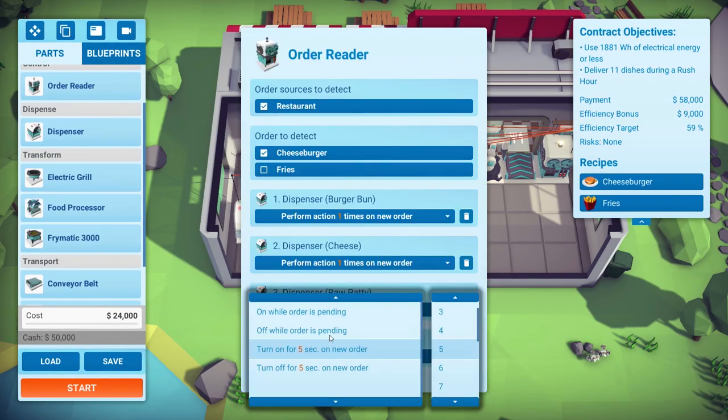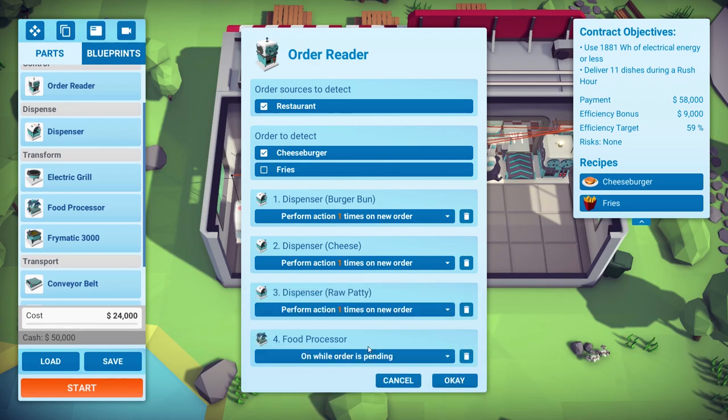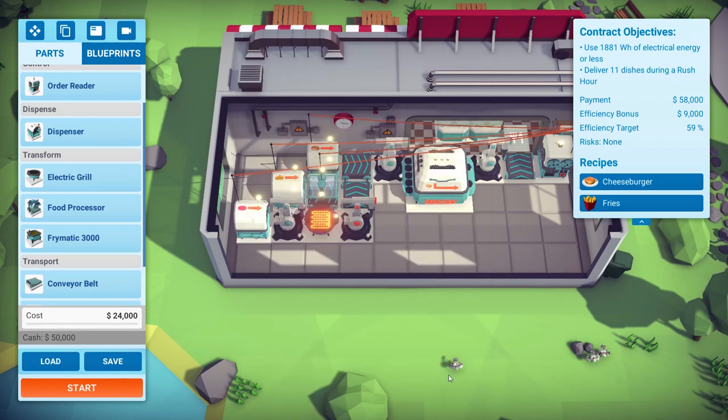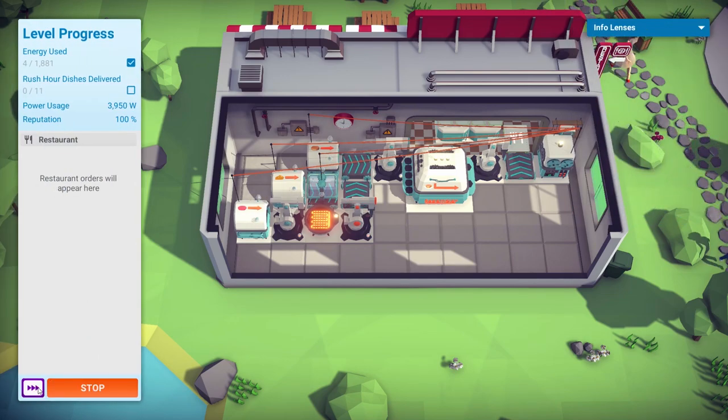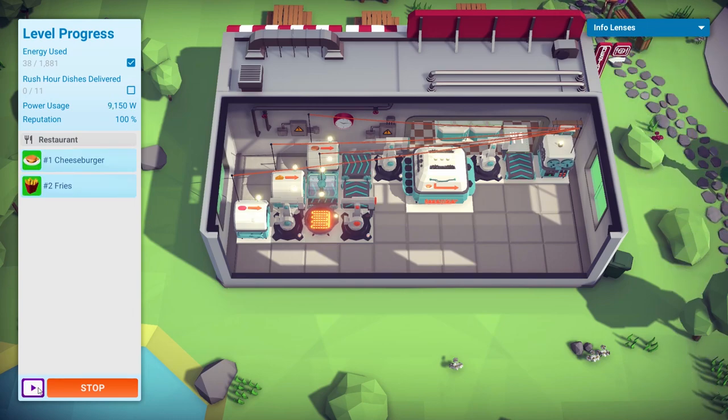How would you best do this? What other options are there? Turn on while order is pending — that makes much more sense. As long as there is an order in the queue, the food processor will be on. It's still going to be a bit wasteful for power, but there you go — processed it.